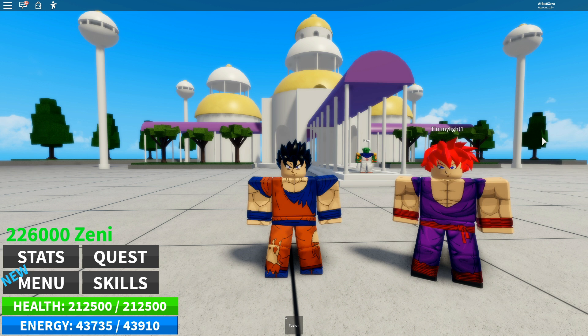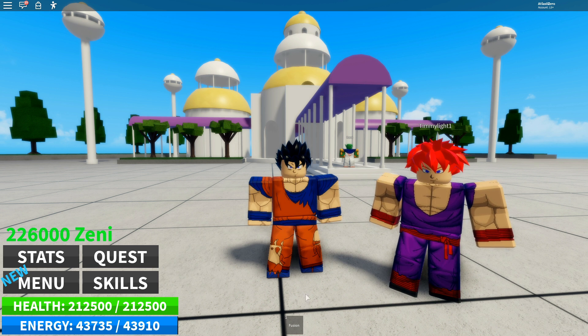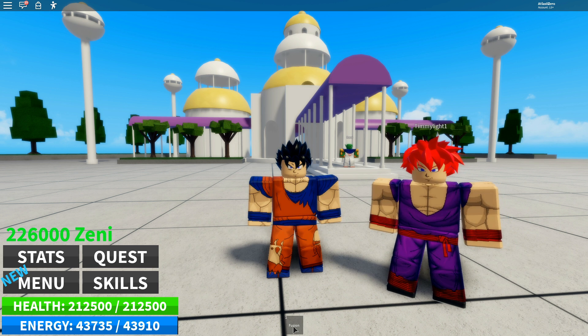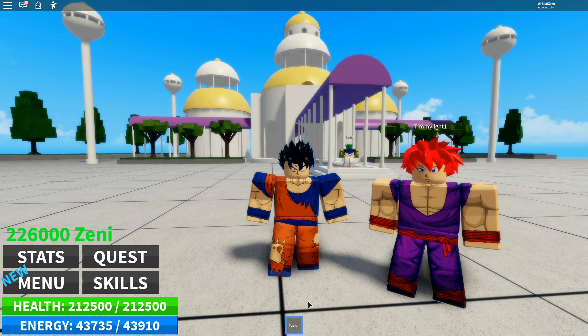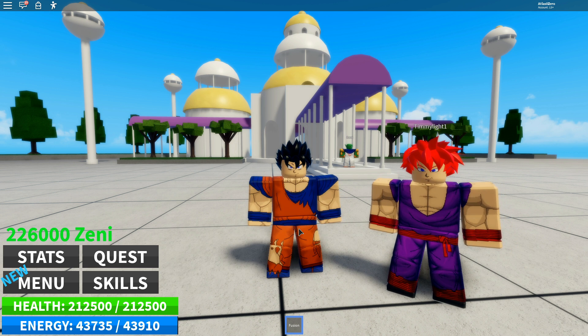Say hey, Timmy. Hey guys, it's Timmy. Alright guys, so if you want to do this Fusion glitch, first of all you have to fuse. So I've got my Fusion skill out, I'm going to go ahead and click this Fusion box. In order to get control, the person who wants control has to click last.